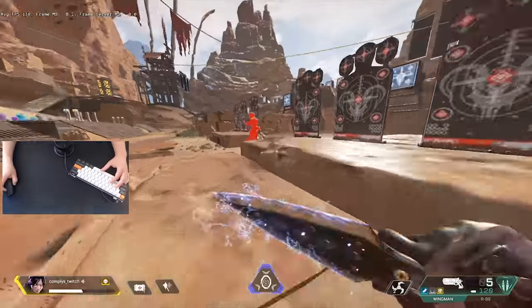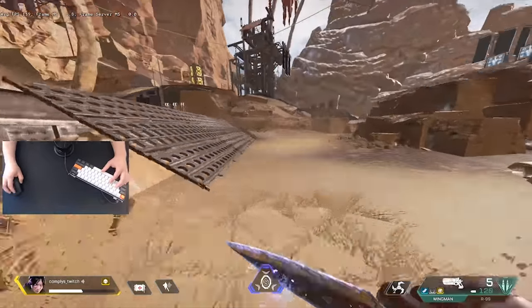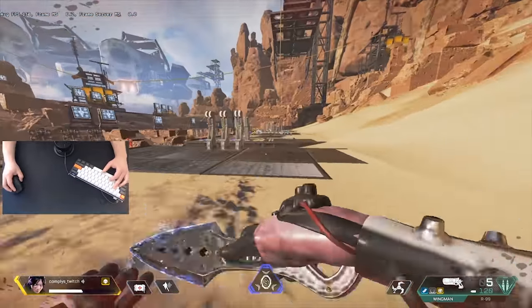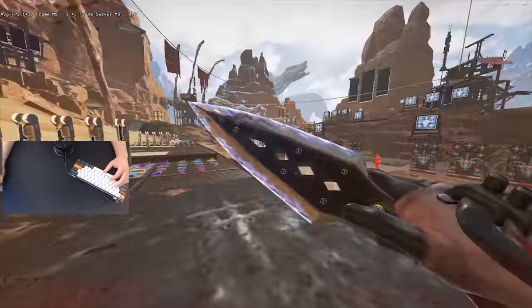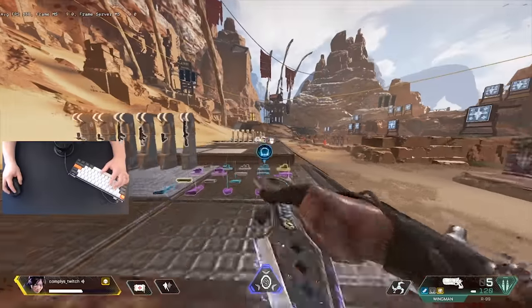Every two or three jumps you want to slightly change your direction by holding either A or D. What you don't want to do is hold W whatsoever, as that will mess up your momentum and you won't be able to continue for as long. To b-hop heal it's the same thing, but before you start your slide jump you hit your heal button just like this.